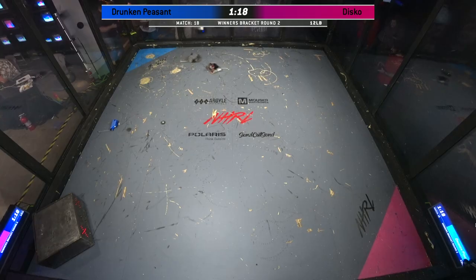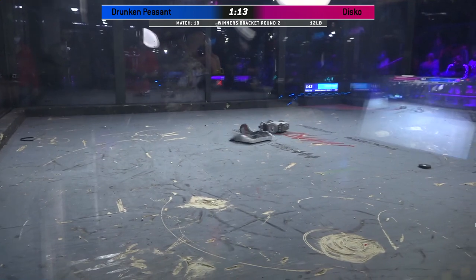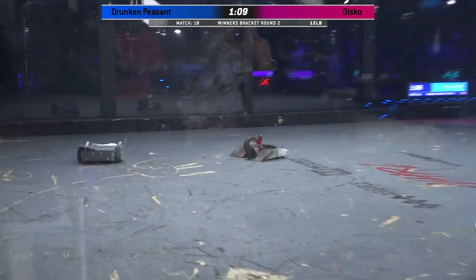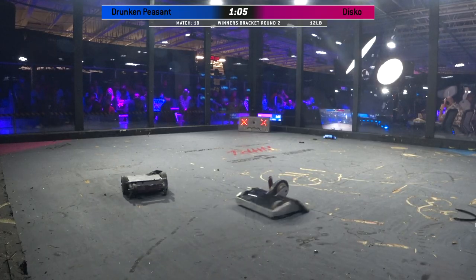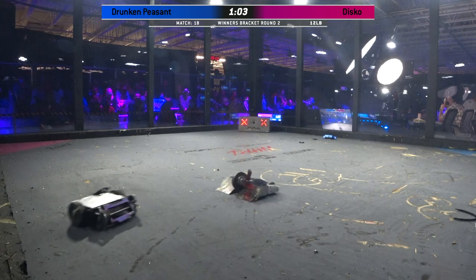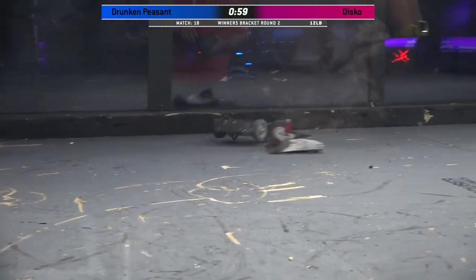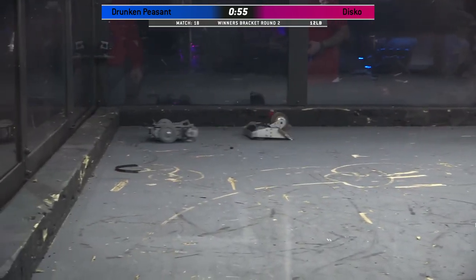It looks like the disc on Disco is, to quote our friend Chris, a little askew — it's got a little lean to it. I'm seeing a belt on the floor. Somebody's weapon is absolutely down. I think both of these weapons are down, and it looks like that was the weapon belt for Drunken Peasant. If your weapon is working, now's the time to capitalize.